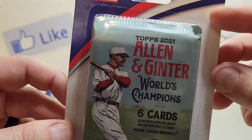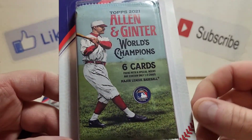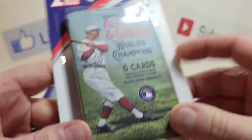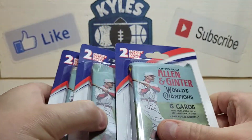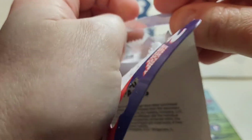The display case I saw had pretty much everything taken out of it — there were a few hockey blister packs and then some Allen and Ginter. I'm not the biggest fan of it and expected just two Allen and Ginter packs, but then I looked to the side and all four packs have 2019 Series 2 packs inside. I was lucky enough to find these.